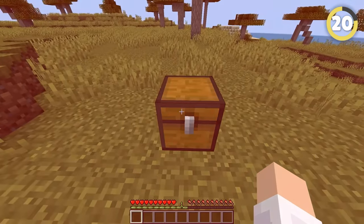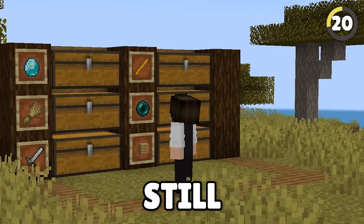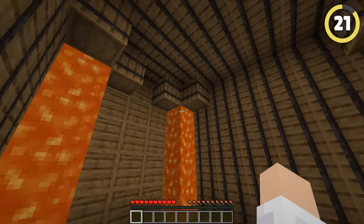If you want to hide your valuables, don't put them in a chest out in the open. Hide a barrel behind that chest, and you can still access it without people noticing it's there.